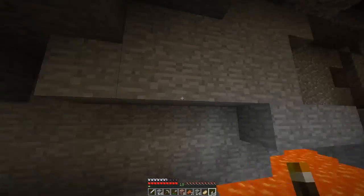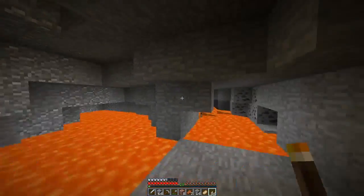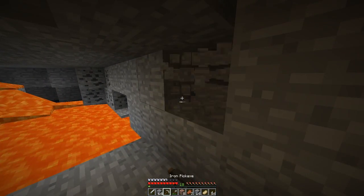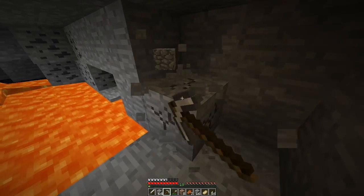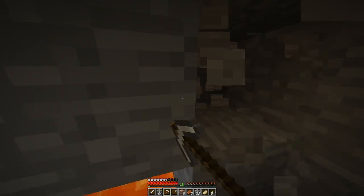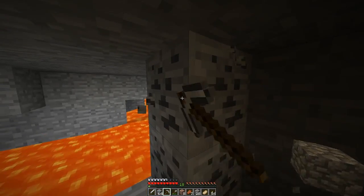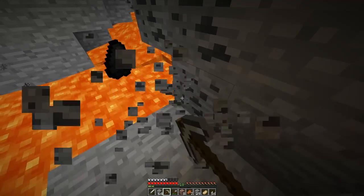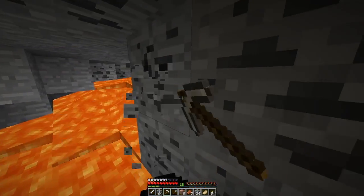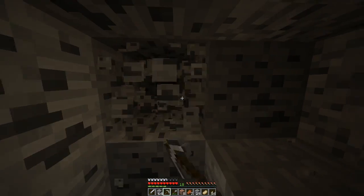Not doing too well here. This is the most open area down here and I'm not seeing any diamonds. Let's just dig in a bit. Sometimes when you're looking for diamonds you can look too hard, and sometimes you just need to get digging. I believe diamonds have a tendency to spawn quite close to other veins of ores as well, so if we mine away some of this coal, maybe we'll get lucky.